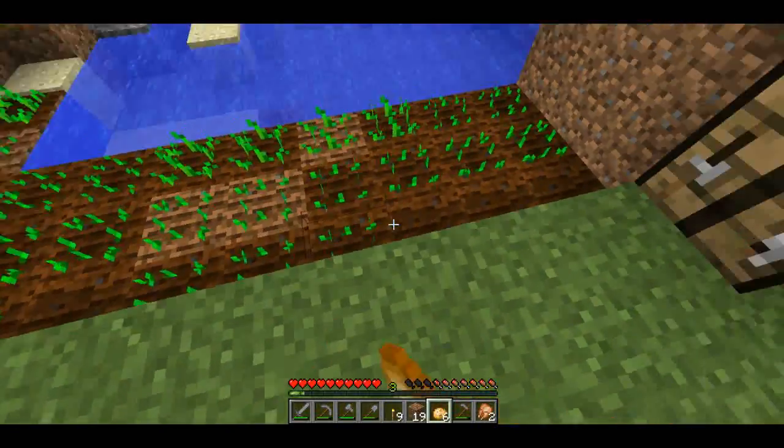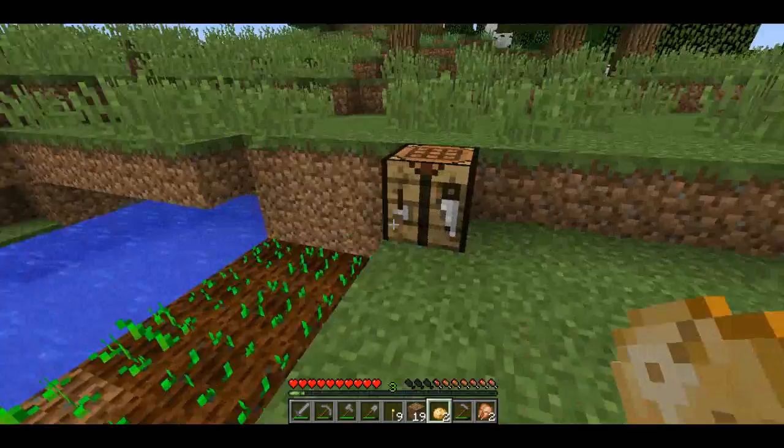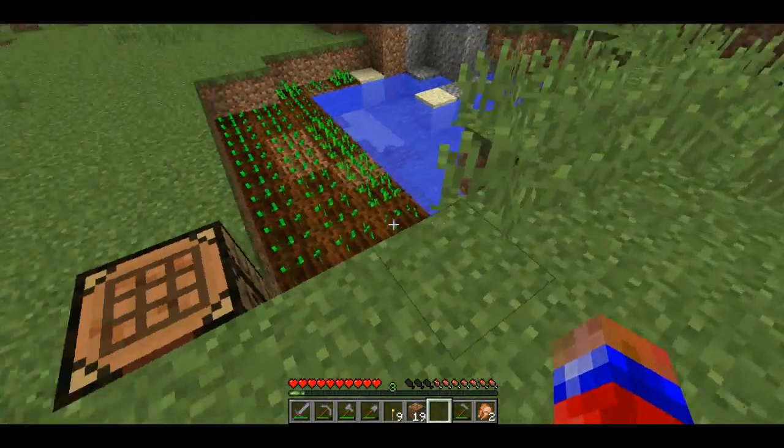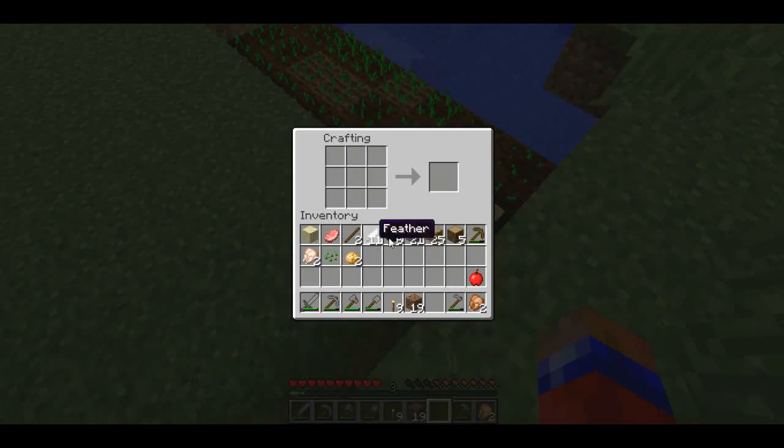Just place them down - don't eat them, just place them by right-clicking just like this. Now what I'm going to do so chickens don't keep walking on my crops is make a fence.